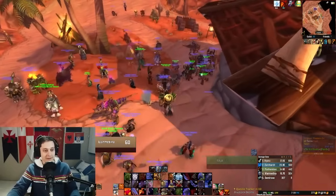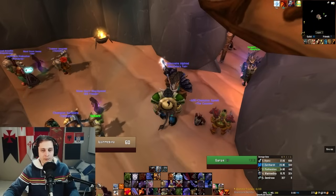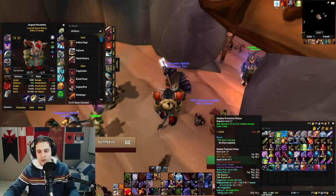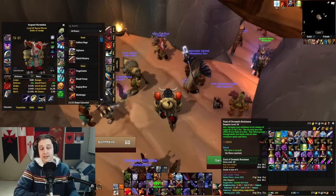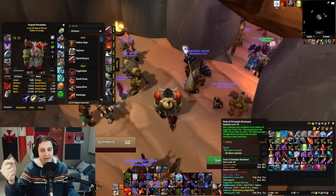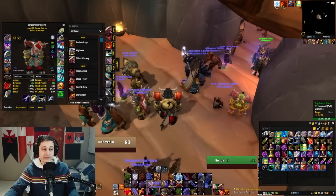We're going to take a look at my Fire Resistance set and I'm going to teach you what's the most optimal ways to do this. If I were to equip my set right now, you can see I am on 232. I am two over the cap because remember the totem is 60 and the elixir — the Flask of Chromatic Resistance actually. It persists through death, lasts two hours, and is only like 20 gold. Of course you want to get this elixir.